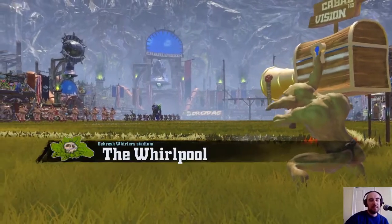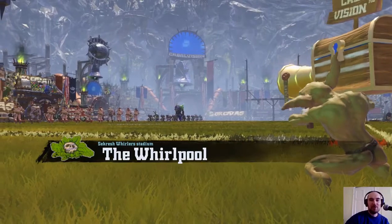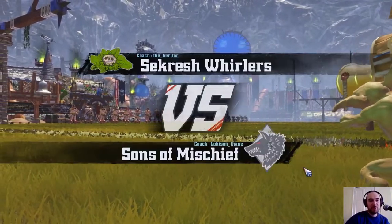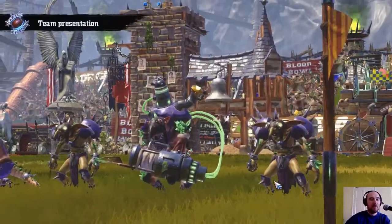Hello and welcome to our final regular season game. This is Zentichield Season 3, Week 7. My team, my Underworld team, the Sekres Wirlers, are playing Sons of Mischief, who are a Norse team.